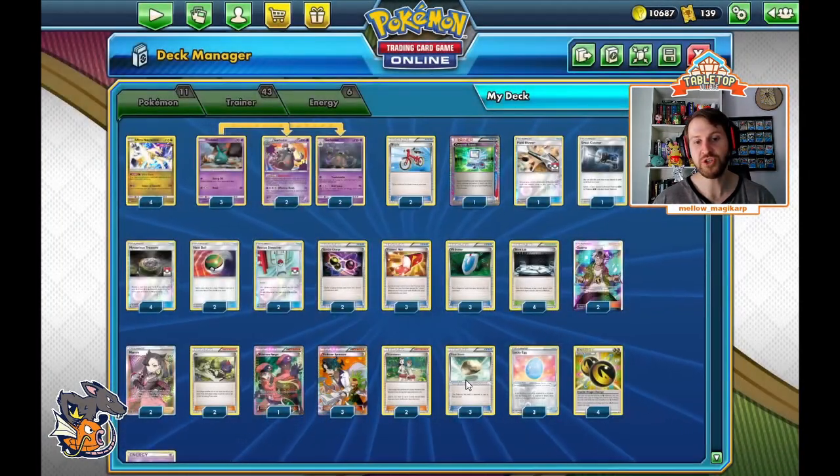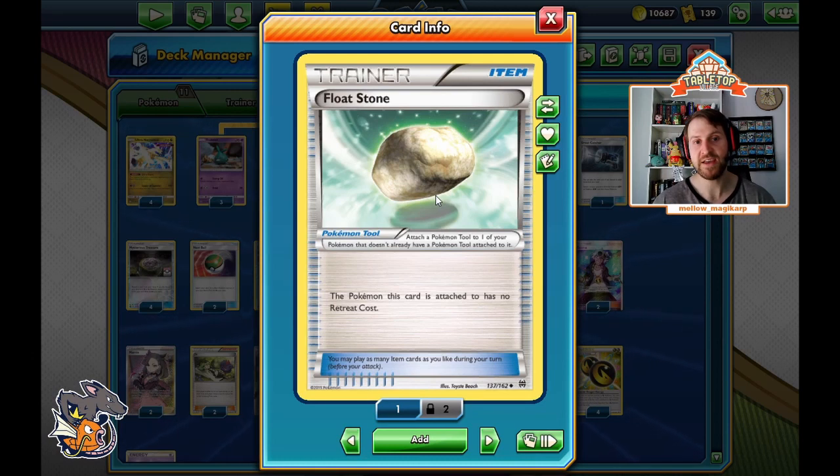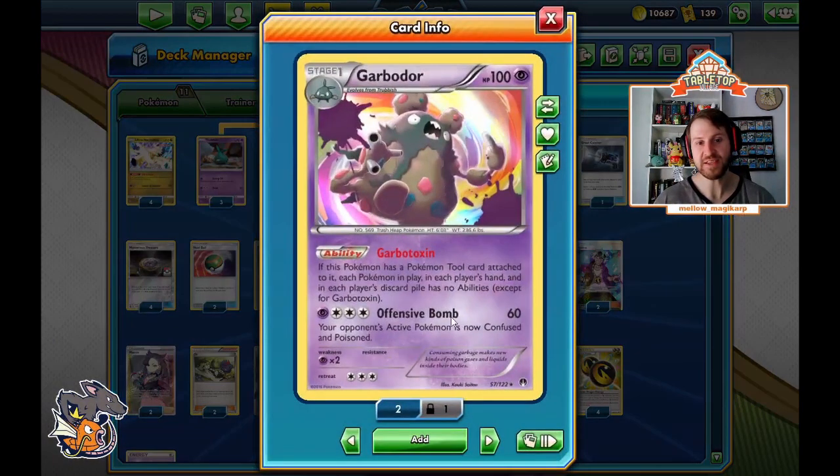The tool we choose is Floatstone — we play three Floatstones in this deck. Floatstone says the Pokemon this card is attached to has no retreat cost. So now not only do we have no abilities in play, but Garbodor becomes a pivot. We can retreat with it whenever we need to.